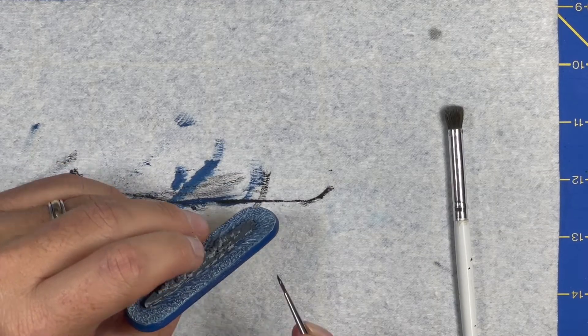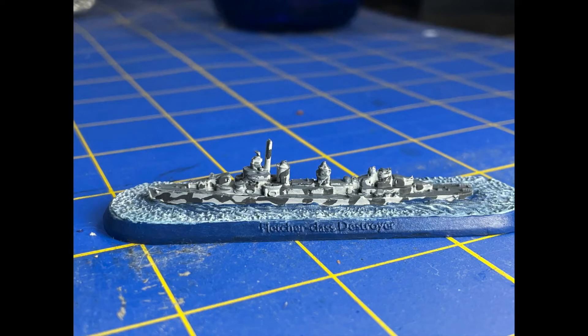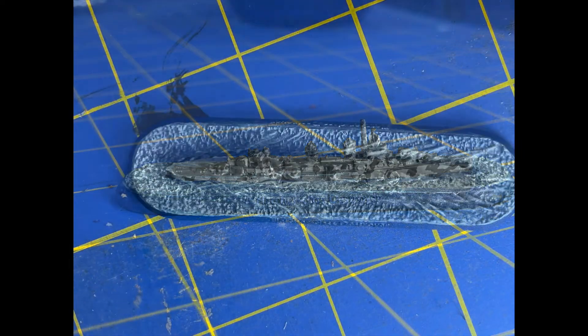Here she is — USS Fletcher DD 445. Take a look at a couple of the photos I got with her, let me know what y'all think, and what ship y'all want me to do next. Until next time, we'll see you on the flip side.